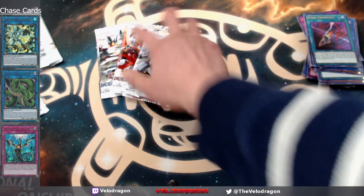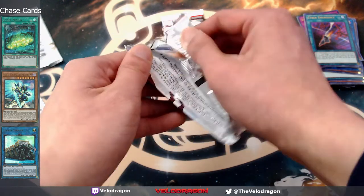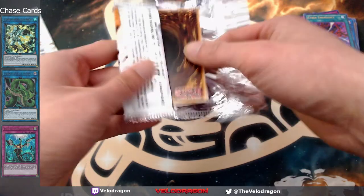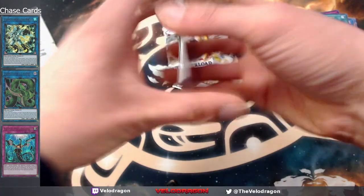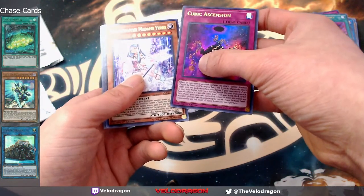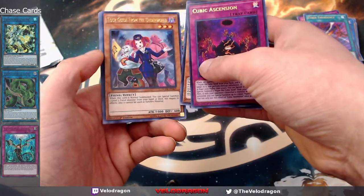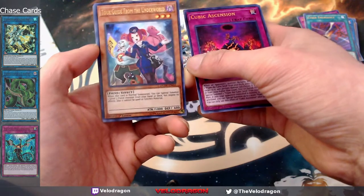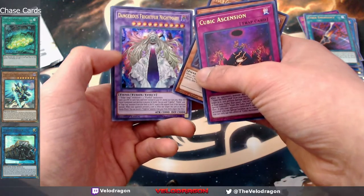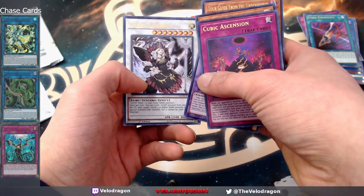I need two more emergencies. Let's save the needle fiber pack for last — I would still call it needle fiber over whatever the official name is. We got cubic ascension, witchcraft madame ver, toy guide from the end of the world reprint — sweet ultra rare, nice artwork too. Dangerous fright for nightmare.